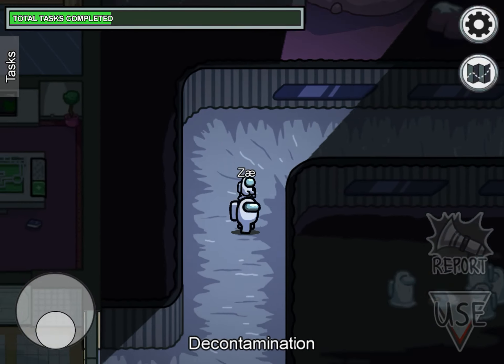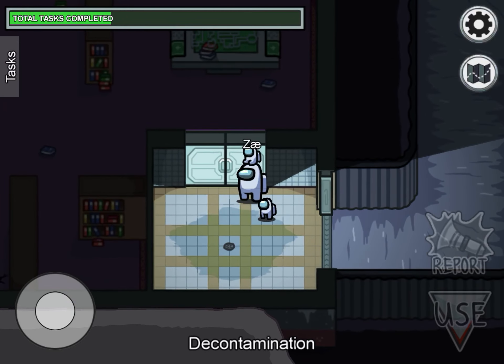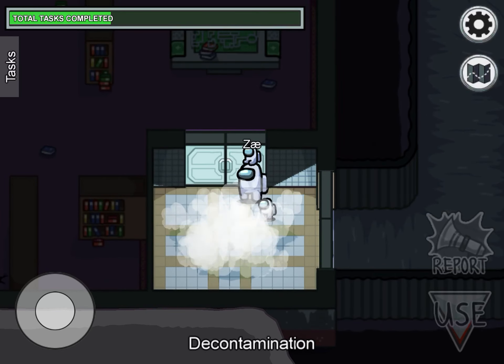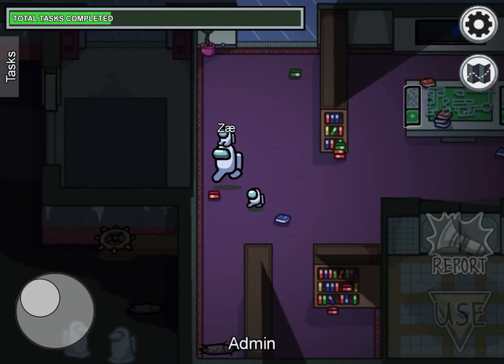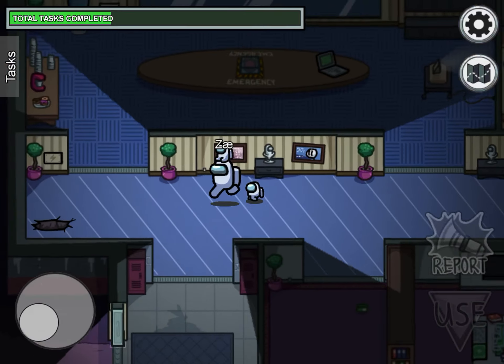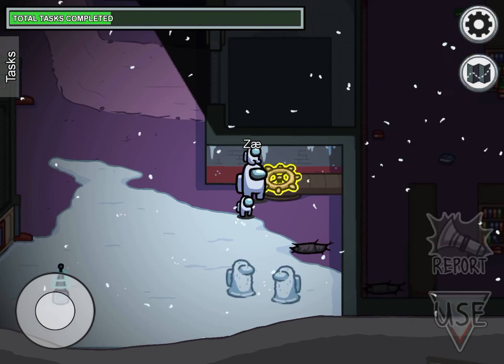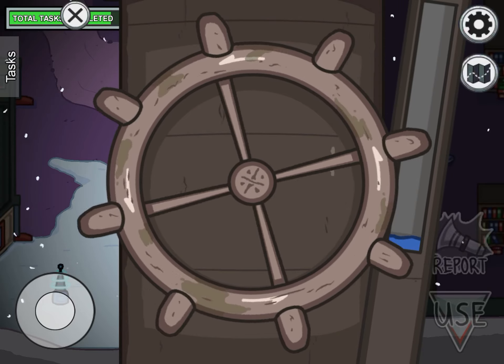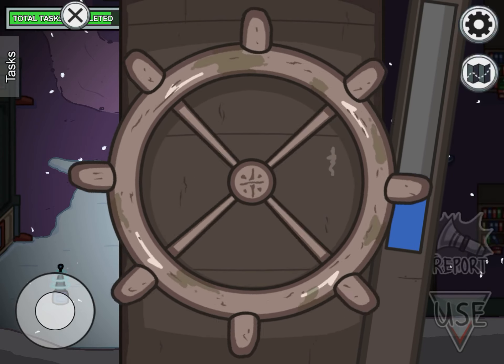We're done with the specimen room for now. This one is easy — you just have to crank this to get the water back up.